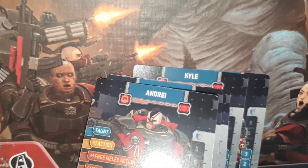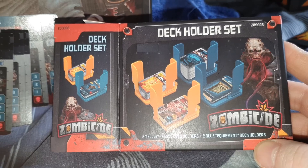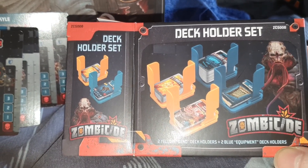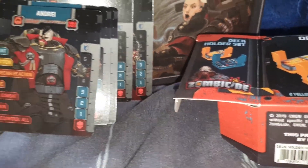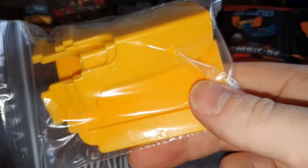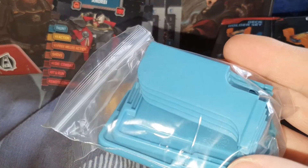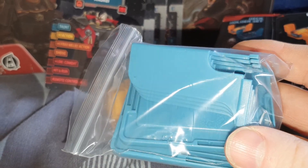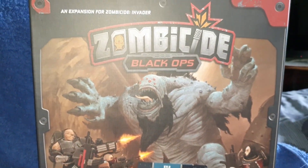So that's what's in the Black Ops box. I just want to show you one other little box in this video — it's the deck holder set. You get a blue and an orange one and you have to put them together. I haven't actually put it together yet, but this is how they look in the packaging. Always handy — stops cards from sliding about during play.